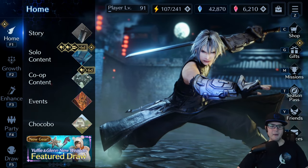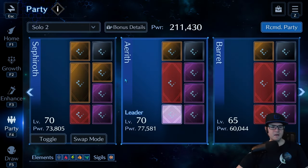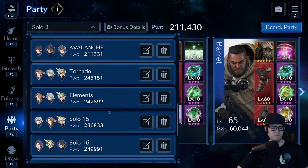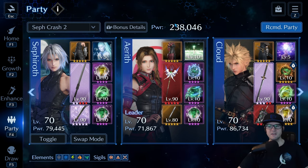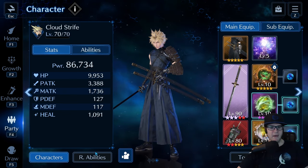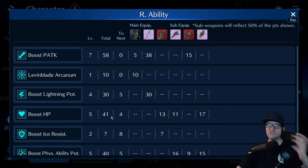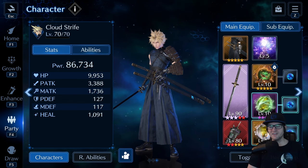The first thing I'm going to go over isn't so much a battle tactic, but it's about making sure your party is built properly. What it really involves is math at the end of the day. I'm going to grab my Sephiroth Crash 2 team - the solo crash team I used - and use Cloud as an example. This is going to be in reference to your OR abilities and what kind of setup you should be focusing on to get the most efficient damage.